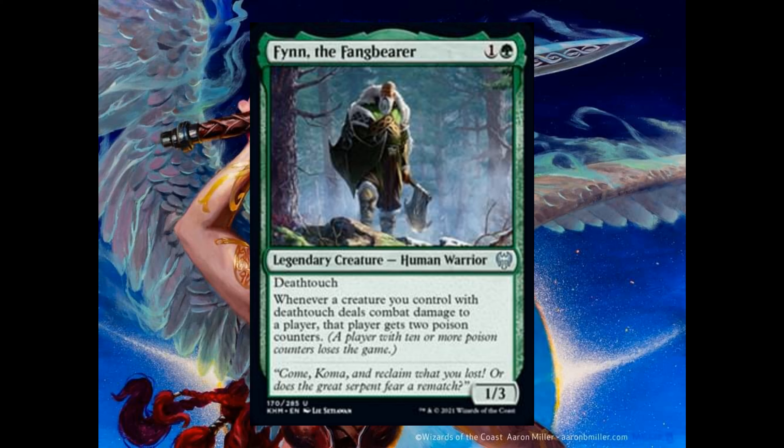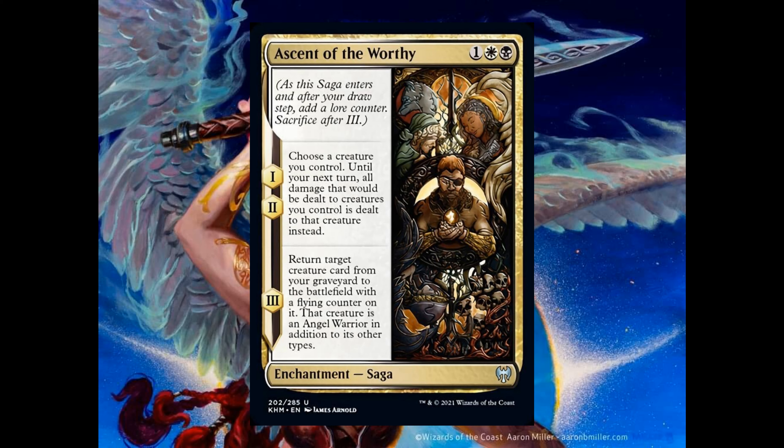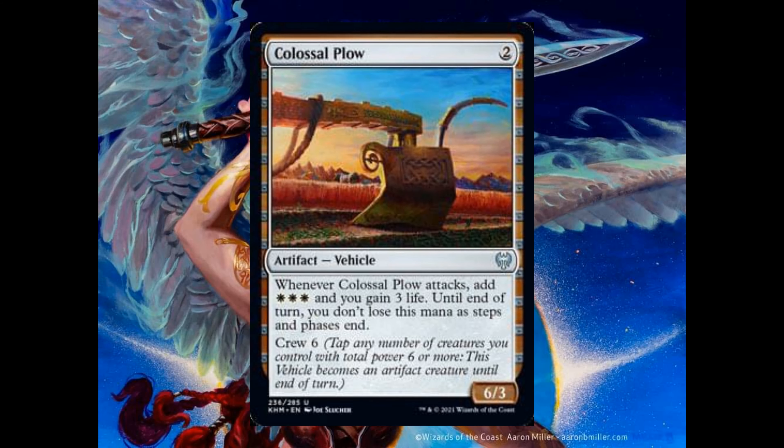Finn the Fang Bearer costs 1 and 1 green. It's a 1-3 legendary human warrior with deathtouch. Whenever a creature you control with deathtouch deals combat damage to a player, that player gets 2 poison counters. It seems poison counters have returned in Kaldheim — we also have Vorinclex, a Phyrexian creature. With Finn, any creature that has deathtouch, including Finn himself, dealing combat damage to a player gives that player 2 poison counters; when a player reaches 10 poison counters, they lose the game.